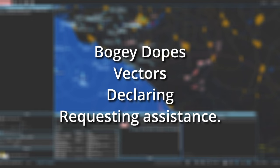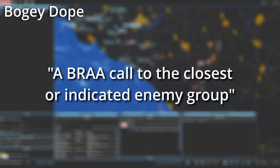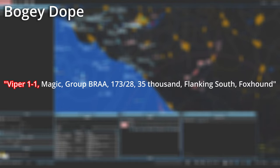Now that you know how to respond to aircraft check-ins, you will be addressing aircraft on your net consistently. Some requests you may hear include bogey dopes, vectors to someone or somewhere, declaring a target, or requesting additional assistance. A bogey dope is just a way of asking for a BRA to the closest enemy. This can be given on request or at your discretion. For example, if you see someone starting to get towards the fight, you could direct them to attack a target: Viper 1-1, Magic, group, BRA 1-7-3, 28, 35,000, flanking south, Foxhound.